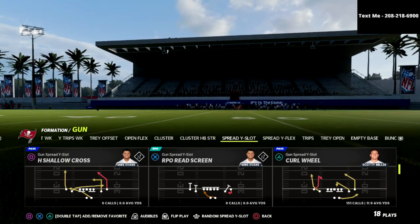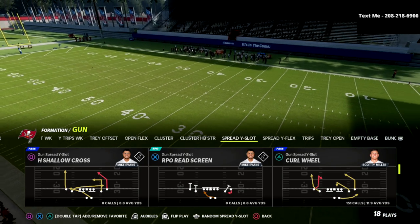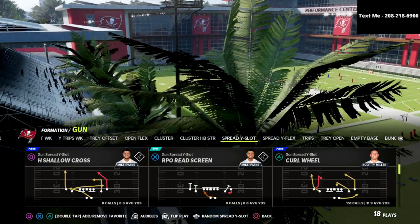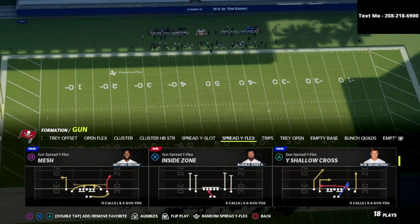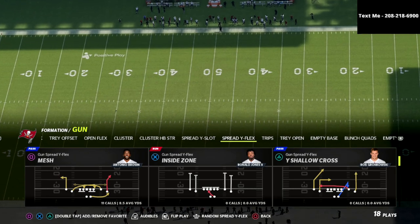The play we're going to be talking about in this video is Curl Wheel. The reason that I like Curl Wheel is because of the post route to the right side of the screen. Now mesh routes — if we come over here to the spread wide flex formation — you're going to notice the actual play Mesh. This is the way that Mike Leach likes to recommend people run mesh concepts out of 2x2 spread.